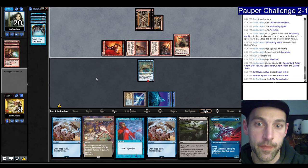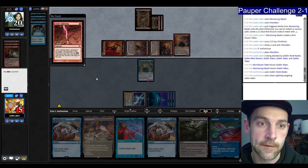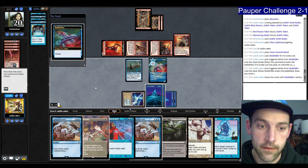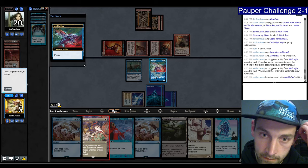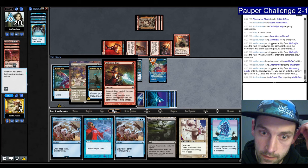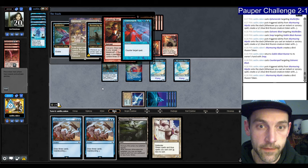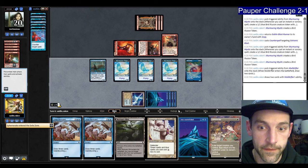We went pretty wide. If we draw into a Faithful, we can play it. Draw two cards — we found an Ephemerate. I'm just going to Ephemerate the Muldrifter again — we've gone very wide but still die to Double Bolt. They attack with everything. We're going to block with the birds — I don't want to block with the Mystic. We know they have Blast Runner and one unknown hand. Plays the Blast Runner — five damage.